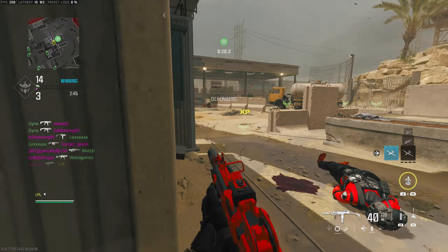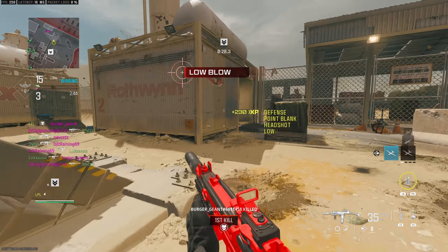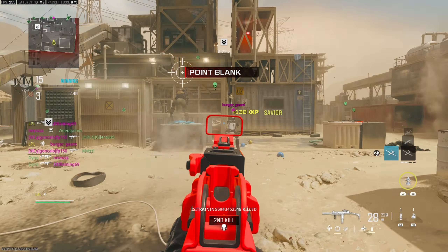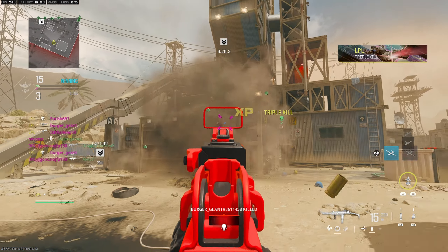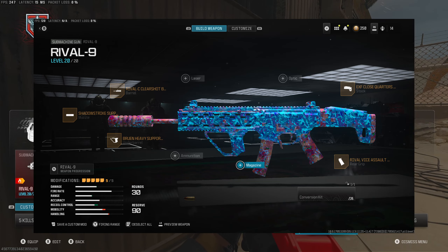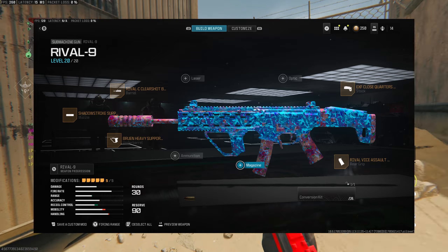The last thing I'll say is you are going to die a few more times than usual with headshots, just because you're aiming for the head and you'll miss some easy shots. What we'll do now is switch to the ten suppressed double kills with the Rival 9.